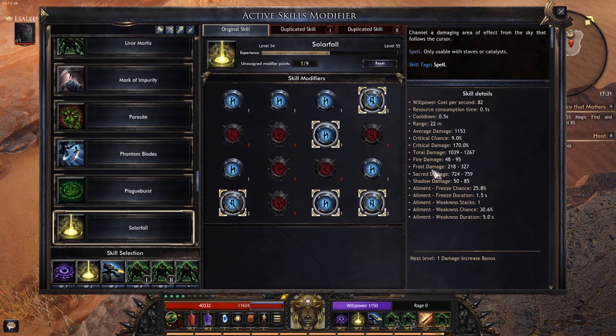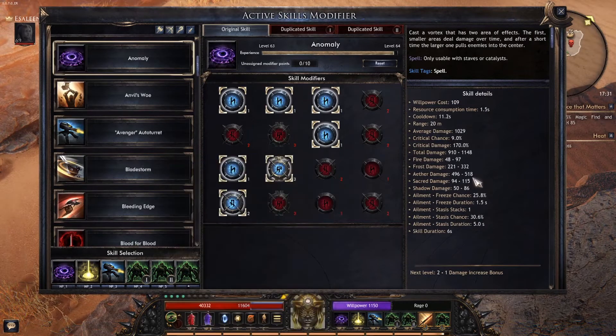You've got Fire, Frost, Sacred, and Shadow damage coming down from Solar Fall. Then over here, Anomaly — you can see Anomaly is giving me Ether damage and Frost damage. So I'm getting like two different sets of element damage going on.